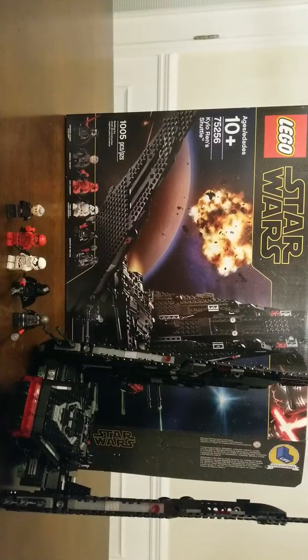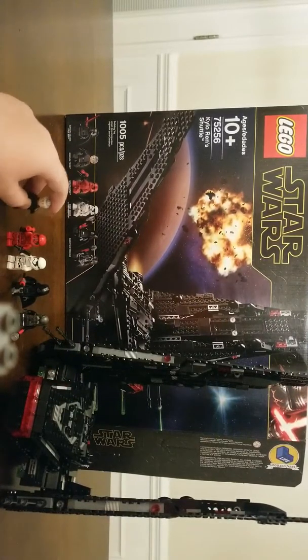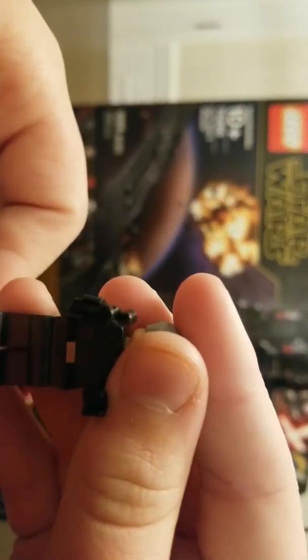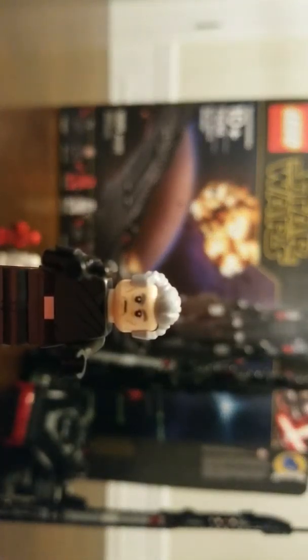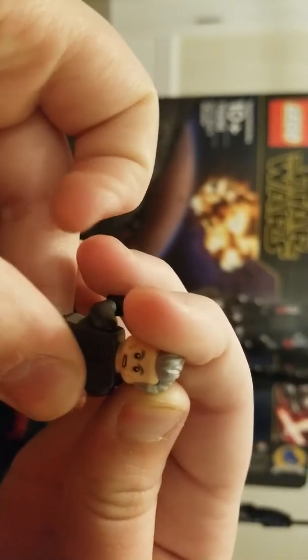On to General Hux — I think it's General Pride. In The Last Jedi, General Hux was killed and Captain Phasma is dead. This guy does have a double-sided face with dual pistols. There's his front. His clothes are silver. There's the back side of the hair and here's his angry face.